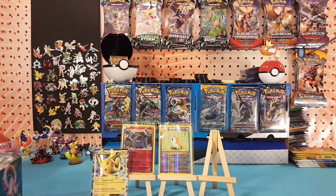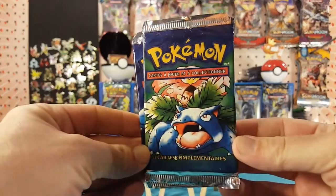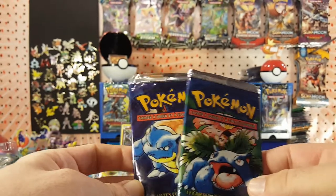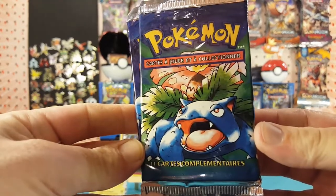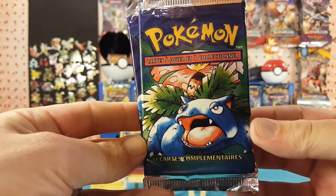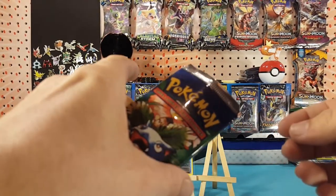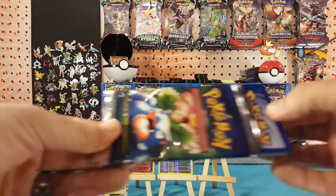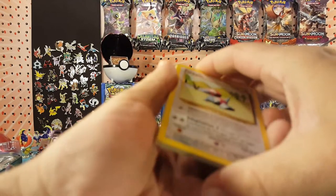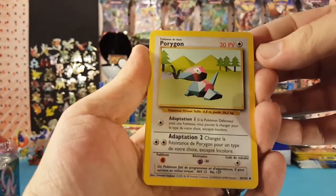Before we finish this video, I want to share some stuff I found at my parents' house sitting in a drawer I had forgotten about — two packs in a different language. I'm not quite sure what the language is, so if anybody could let me know in the comments below. Spanish, French, I'm not sure. But let's look at some actual base set cards, especially since we just went through some Evolutions.